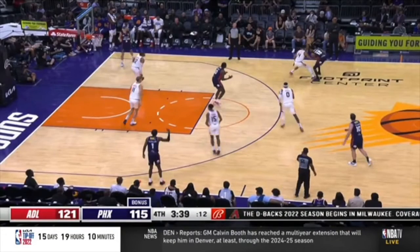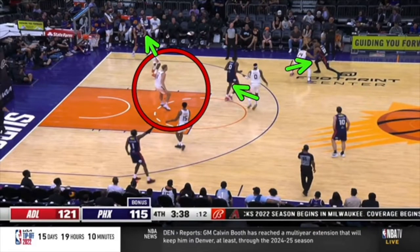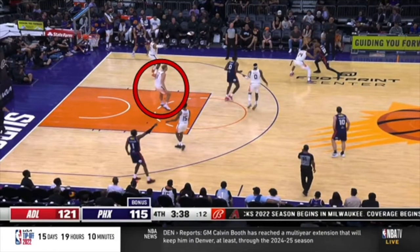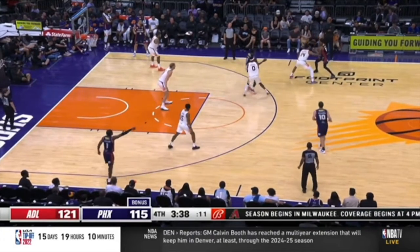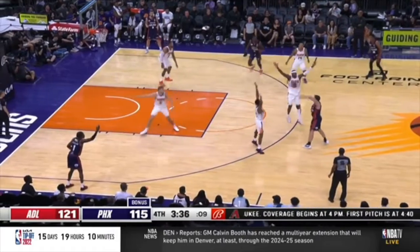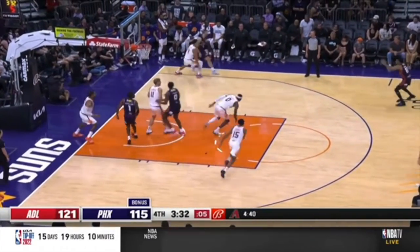Suns are in a zone. When somebody is guarding nobody, that means somebody is leaving somebody. We're good here, here, here. This player is eventually going to guard here. This player right here is guarding no one — you have to get out to the corner. This is this player's area of the zone. This player has got to guard this free throw line extended area of the zone. When somebody's guarding nobody, now the corner is going to be wide open — so it's a rip-and-go drive into the lane.